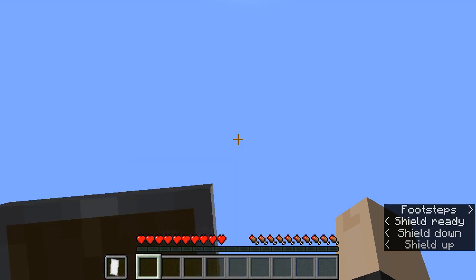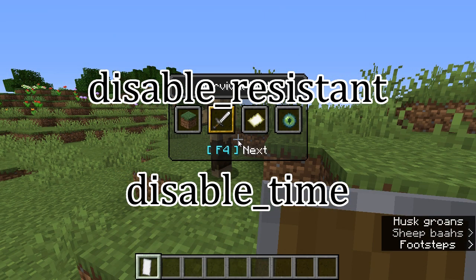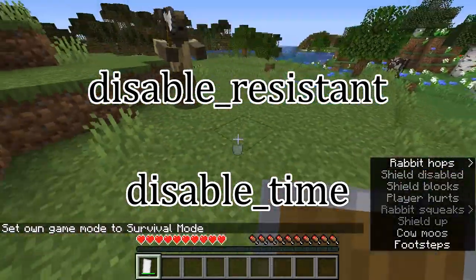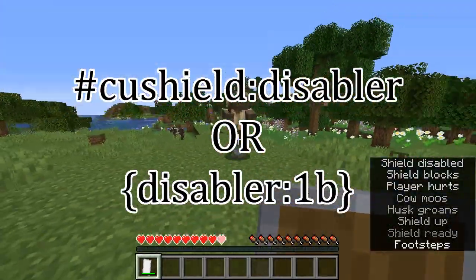Related to cooldown is the disabler mechanic. There are items classified as disablers. When you block an attack from a disabler item, your shield can do one of two things: resist being disabled — set with the disable resistant attribute — or have a specific cooldown set based on the disable time attribute. An item is a disabler item if it's in the disabler item tag, or if it has the NBT disabler 1b.